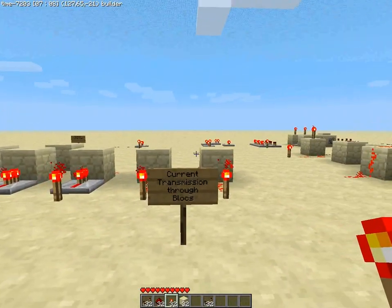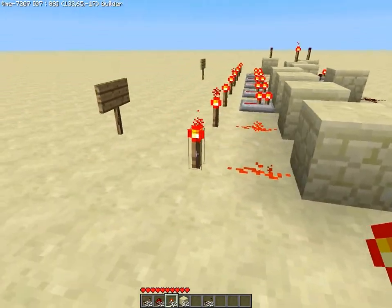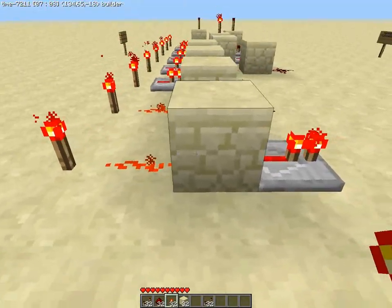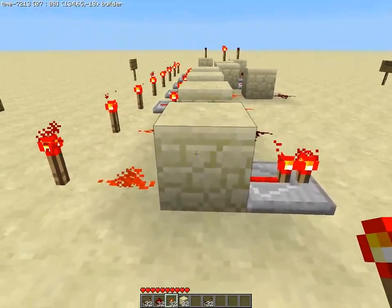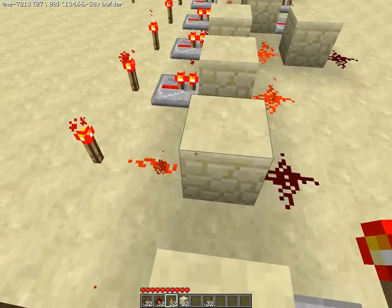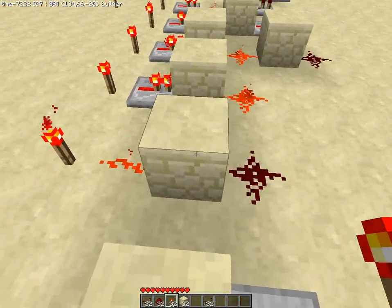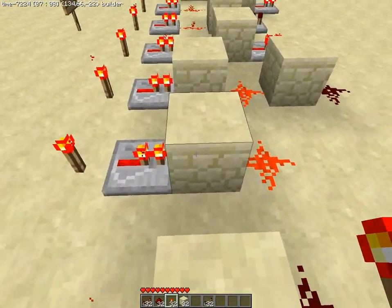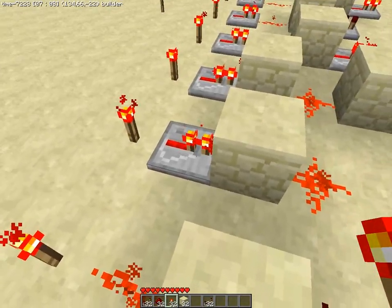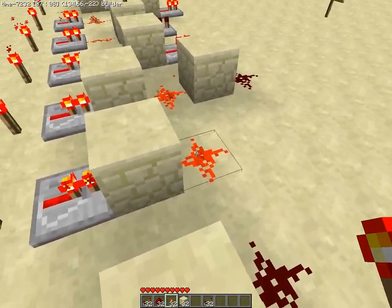Current transmission through blocks: you can have a source of power going into redstone dust that goes through a solid block, and it will transmit power to a repeater. However, it will not transmit power to another redstone dust. Conversely, a power source coming into a repeater through a block will give power to redstone dust.